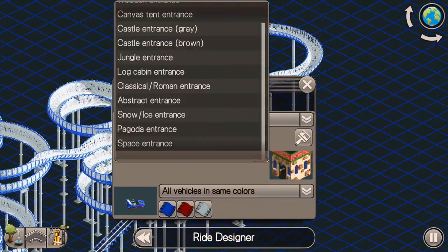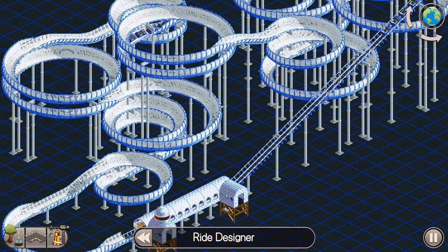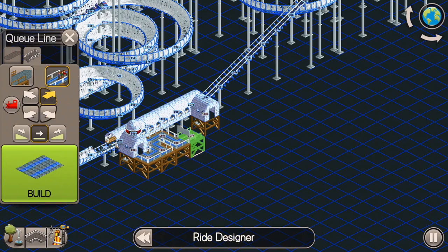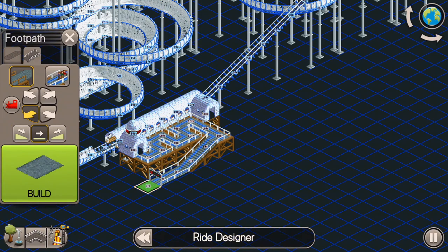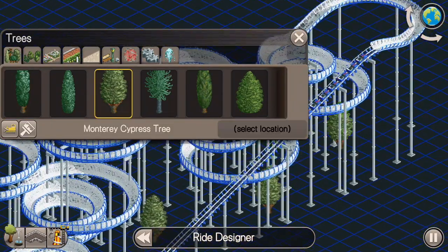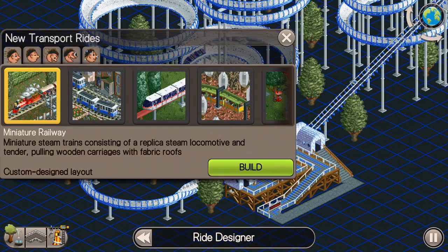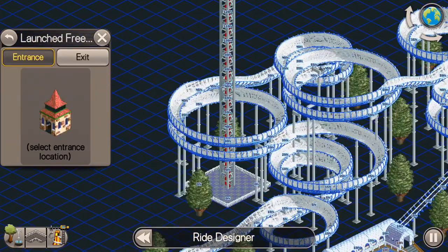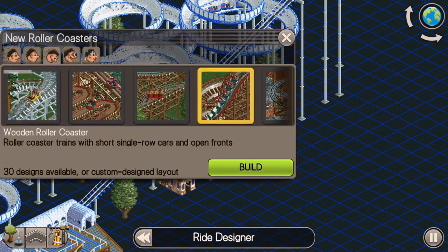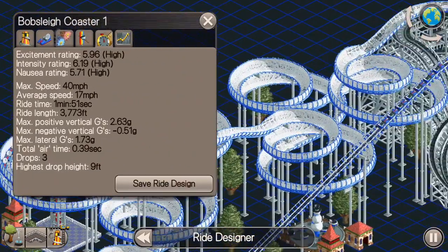I'm going to just change up the colors, make it look a little bit more appealing instead of hideous. And then, as we always do in these, we're going to add some things to make the excitement rating go up, including the platforms here, and then some trees, some rides, and we'll see how that affects the excitement rating. We're throwing in the escape hatch here, some snowmen — that's fitting. Maybe put in a roller coaster next to it, and now let's check the rating: 5.96.